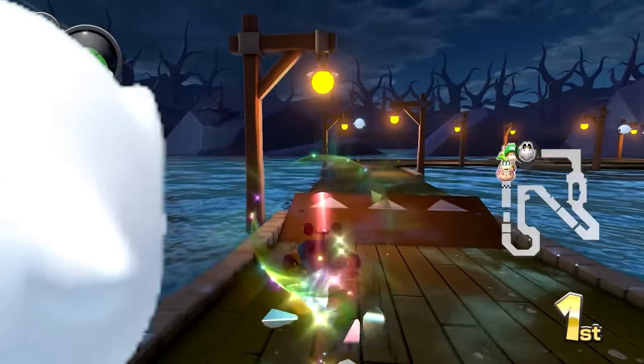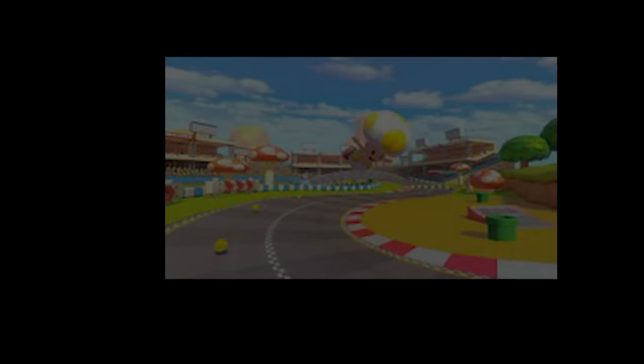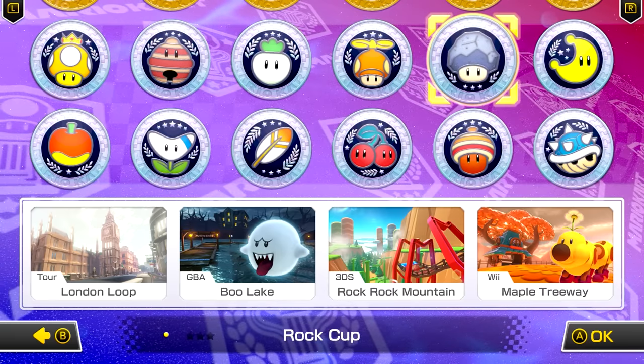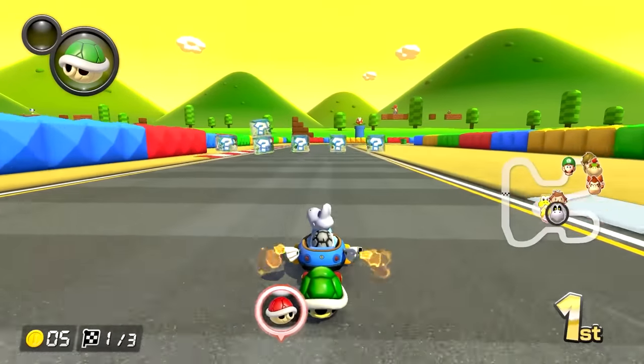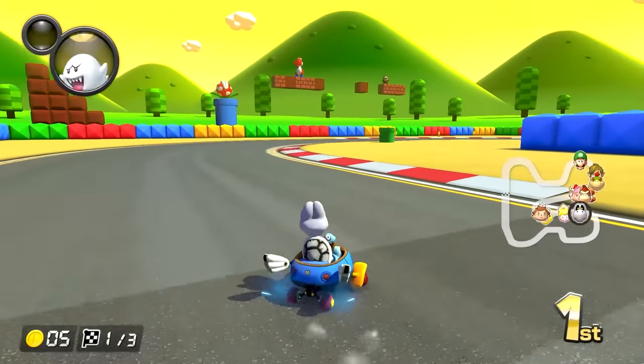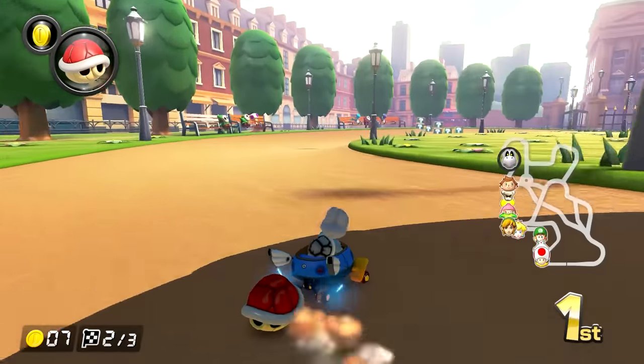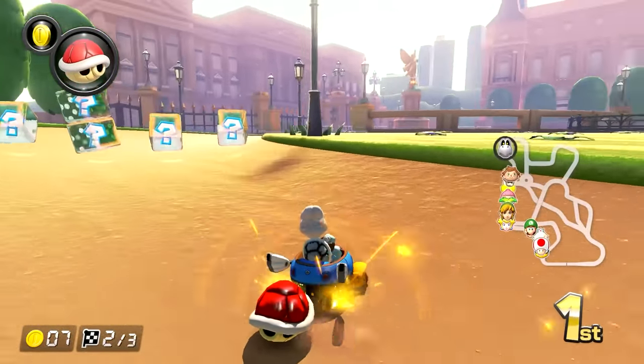Time for track number two, Boo Lake. Wait a minute — Toad Circuit was track number two for wave one, Mario Circuit 3 was number two for wave two. There's no circuit track. We're free! This is our first wave of DLC that doesn't have a single bad track choice. Sure, the last track was just okay, but it's still leagues above Toad Circuit and Mario Circuit 3.